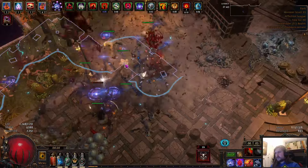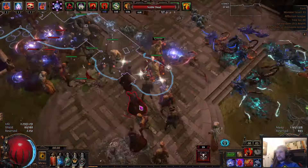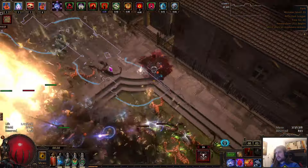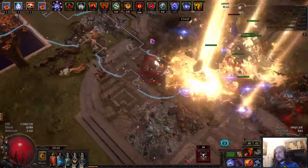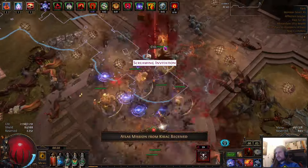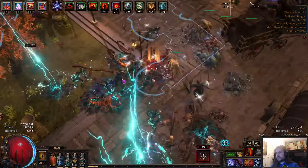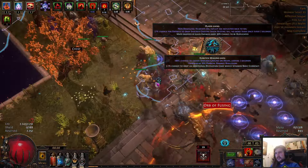We have support for flask charge generation so we can use the flask on bosses — specifically an increased charge generation mod on the belt and an anointment for mana flask charge generation. These have been empowered tier 16 bosses, maybe even double empowered. If the bosses are not empowered, we straight-up one-shot them; they can't stand a single slam of my zombies.